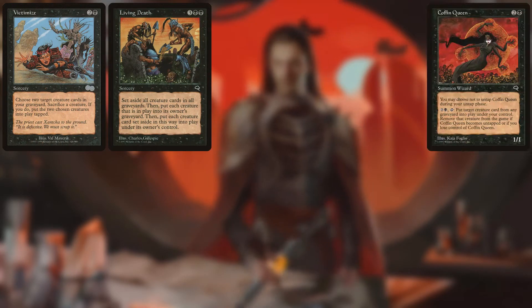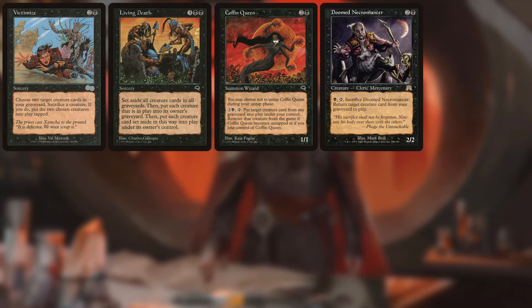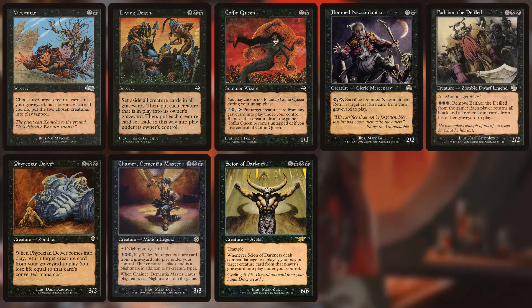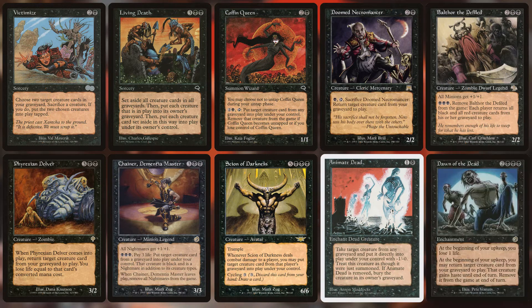For reanimation we have: Victimize, Living Death, Coffin Queen, Doom Necromancer, Balthor the Defiled, Phyrexian Delver, Chainer Dementia Master, Scion of Darkness, Animate Dead, and Dawn of the Dead.